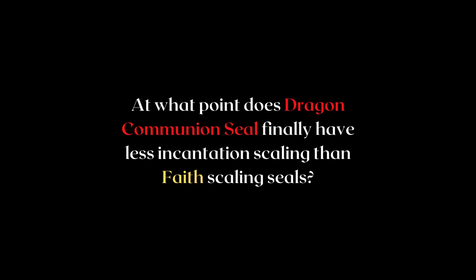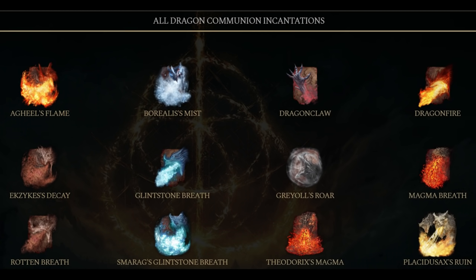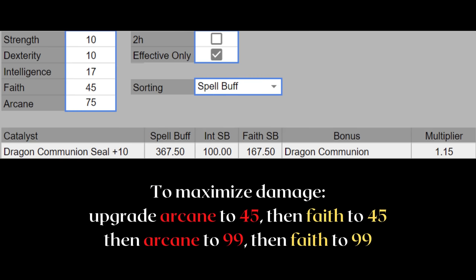This seal plays madness incantations better than the Frenzied Flame Seal does. The Dragon Communion Seal finally loses out to faith-scaling seals at 74 faith investment — quite near the second soft cap of 80. Keep in mind it also has a 15% bonus to Dragon Communion incantations. Because the seal scales to 2 stats, it soft caps at 45 for both faith and arcane. Since it scales arcane better than faith, the way to maximize damage is to upgrade arcane to 45, then faith to 45, then arcane to 99, and then faith to 99.